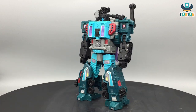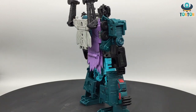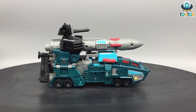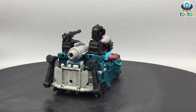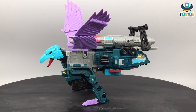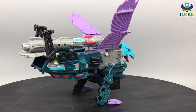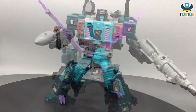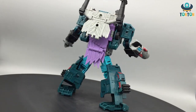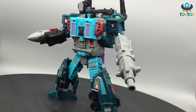Moving on to number three, we have Double Dealer. He's a character who recently got a new toy, and many things about him still remind me of his G1 self. He's a cool character — the transformation is great, and you get two modes: the missile carrier and the bird mode. He's a good toy and I highly recommend him. I enjoy his personality in Earthrise as a missionary, though he unfortunately dies. Overall, he's a great toy with many accessories, a triple-changer alt mode, and a clean cableless robot form, which is really impressive.